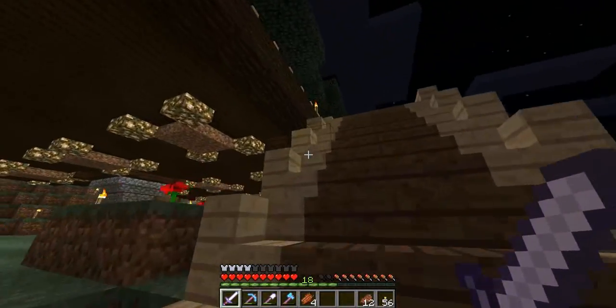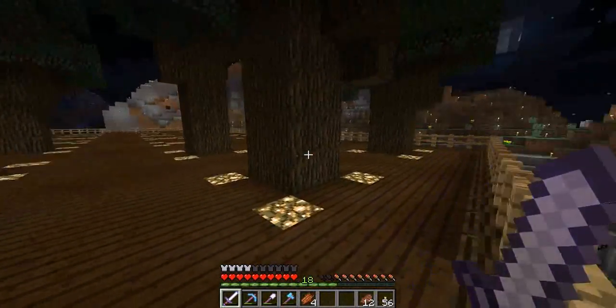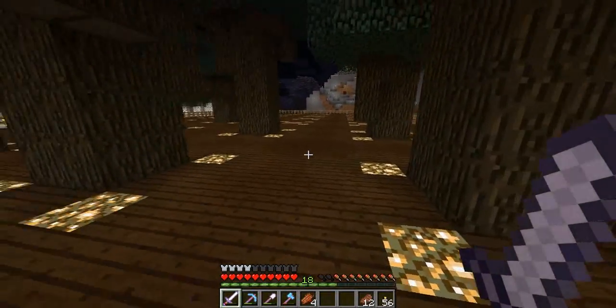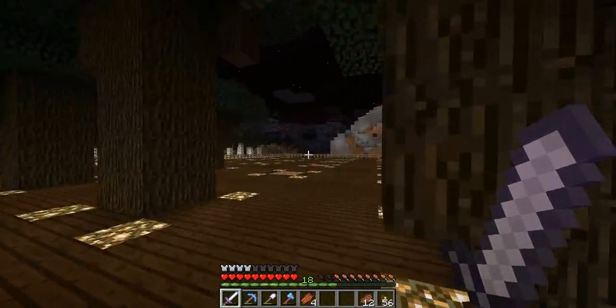The dark oak tree farm is here. It is four wide, four blocks, six blocks between the dirts. And glowstone at the base, because I can just buy it off a priest. And it's seven long — that's 28 trees, which is a lot of logs when it gets harvested.